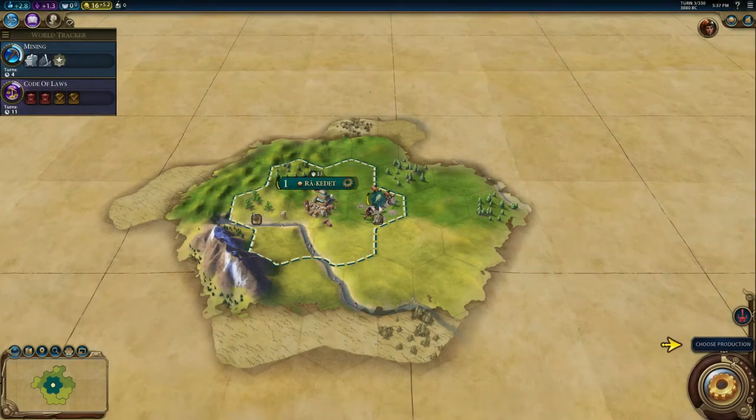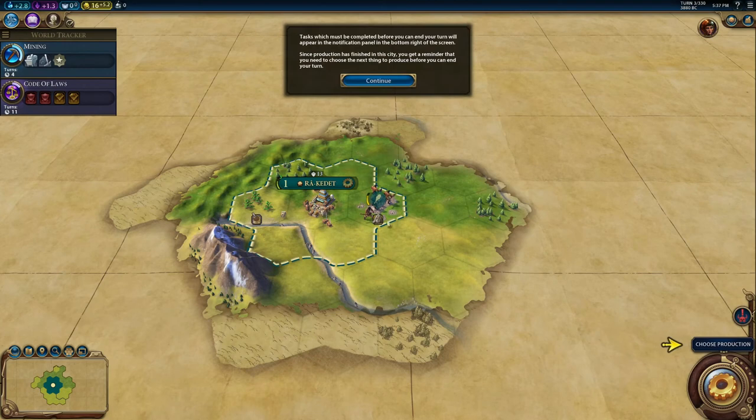Now they want us to build something in the city. You can see that the health of this warrior is now yellow — it used to be green, which was full health. By the way, three turns left for the city to grow to population two. We need to rest the warrior — lose a turn or even two to gain the health back. You really don't want to attack other units when your health is low.